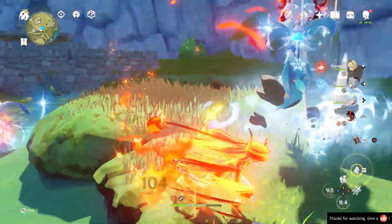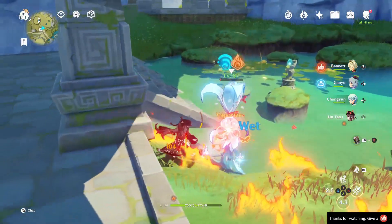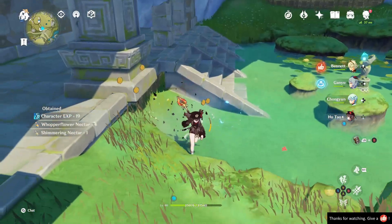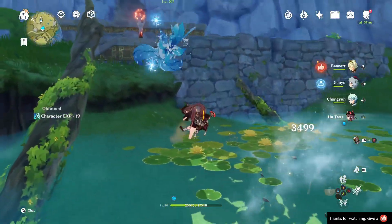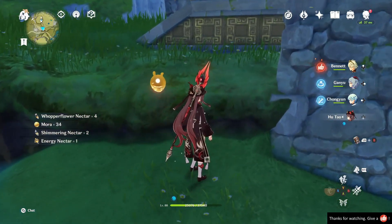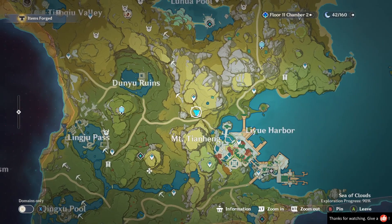You should be careful because this is a water spot with Cryo Whopper Flowers, which means you have a high chance of getting your characters frozen. Here I mistimed my ultimate, but it's no problem. Alright, easy.